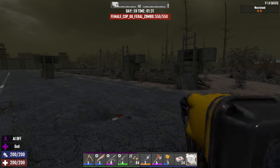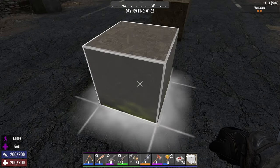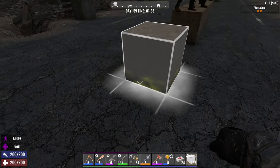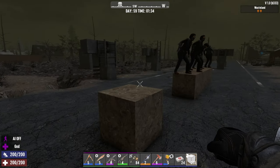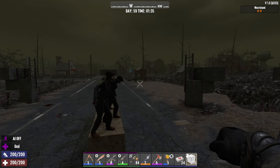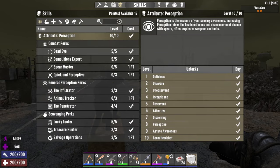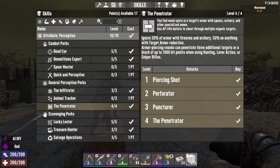So I've got some lady cop zombies here, five of them in a row. Let's see - one, two, three - it's gonna be like four away. AI is off just for testing, but what I'm gonna do - I think because of the mods this character has like pretty much everything.